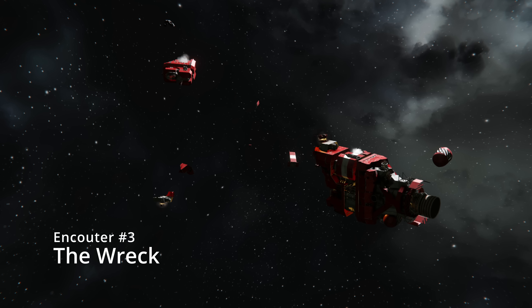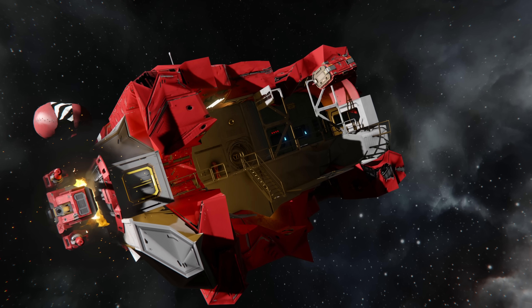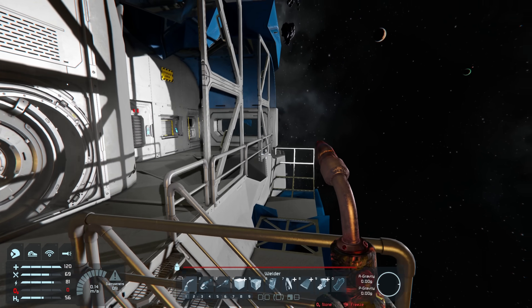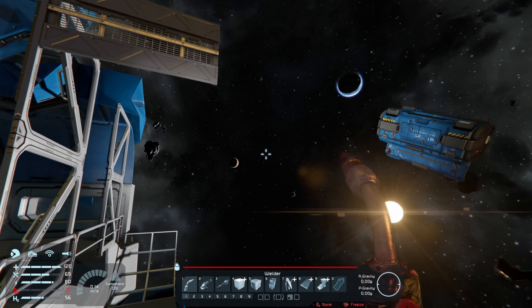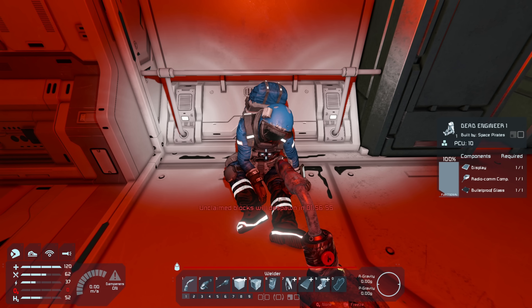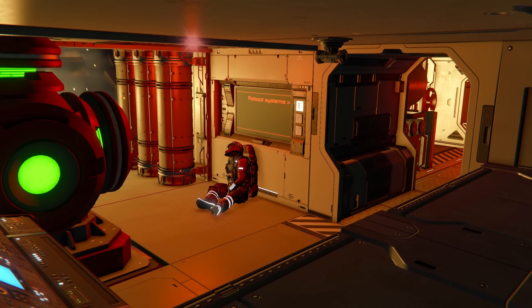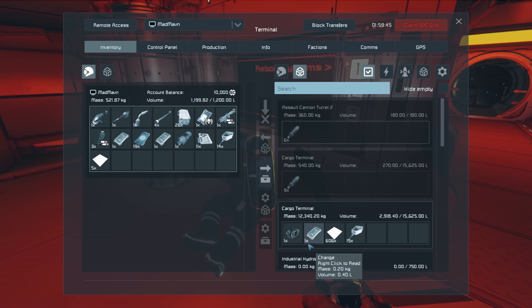The final encounter I found was a ship that was split in two, still rotating from the aftermath of what caused the separation. I love this — the slow rotating. As you explore, you find bodies of engineers that used to man the ship, and more data pads that fill in the blanks on what might have happened here.